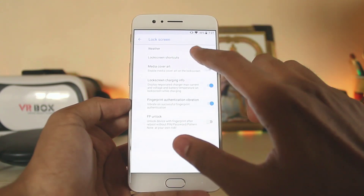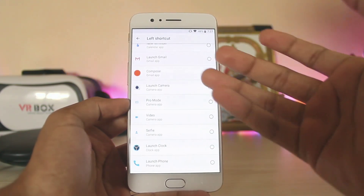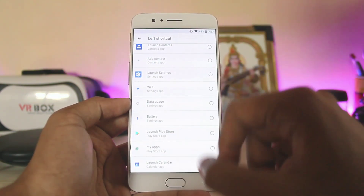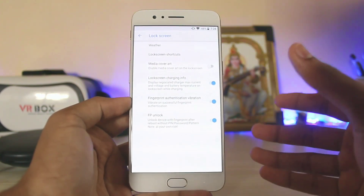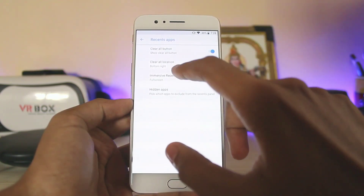On the lock screen you have weather, lock screen shortcuts, and media cover art. Lock screen shortcuts work as activities, so if you have WhatsApp installed you can get direct shortcuts to send messages, or access things like Wi-Fi and battery. Enabling the charging info option gives you a live, in-depth charging status from the wall.